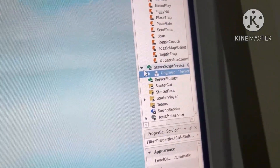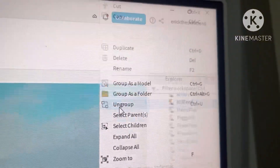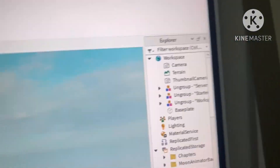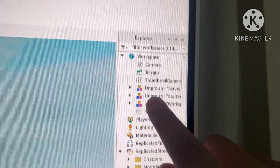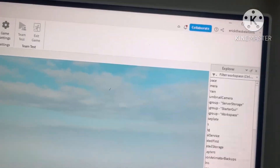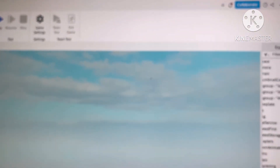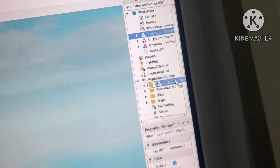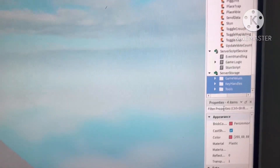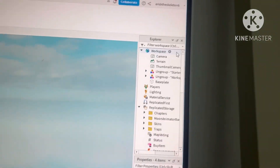We're going to ungroup this one right here into ServerStorage. We'll put this in ServerStorage, right-click, and ungroup. And lastly we're going to put this one in StarterGui.